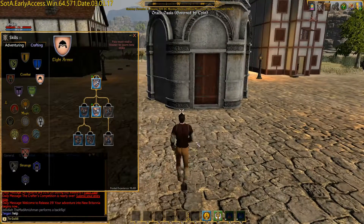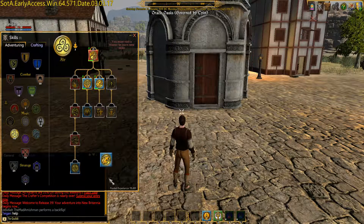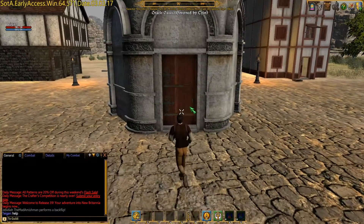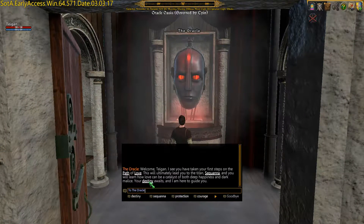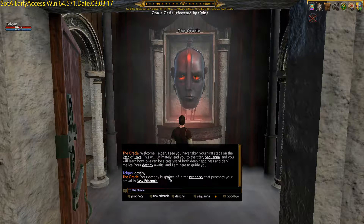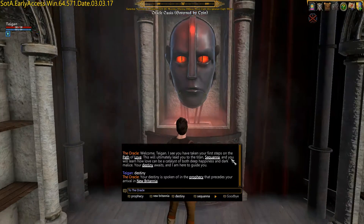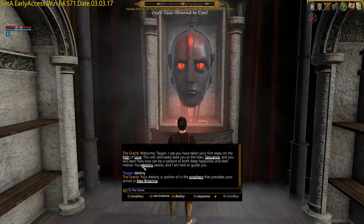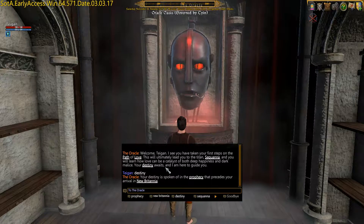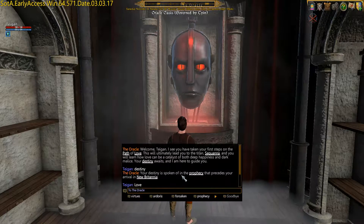We are going to want to do a sprint later on — I think we do have dash. Take dash and put it on this bar so we can move faster. Open up and talk to the oracle. In the path of love, you will learn love in the catalyst of both deep happiness and dark malice. Your destiny awaits — it is the path of love.